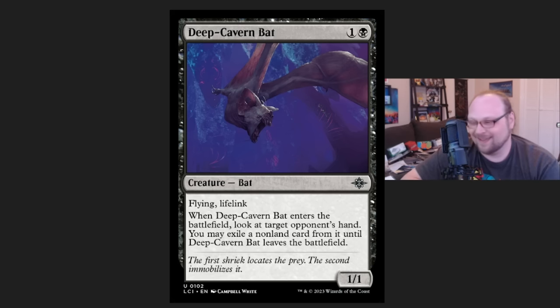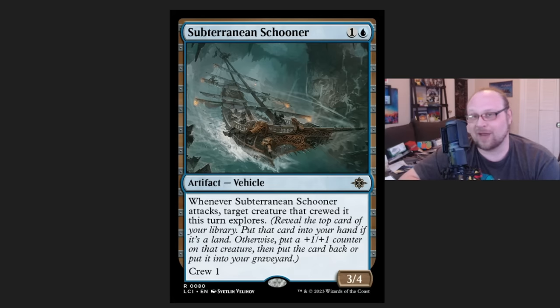Number 1 is yet another card that keeps showing up in Esper, but also shows up in that mysterious blue-white deck. And it is — easily not only the most played card in Standard of LCI so far, but it's in the most successful decks of LCI so far and might be a huge part of why those decks are so successful. And it is, amazingly, Subterranean Schooner.